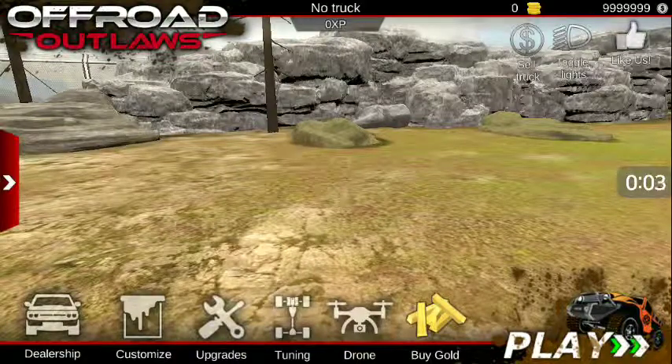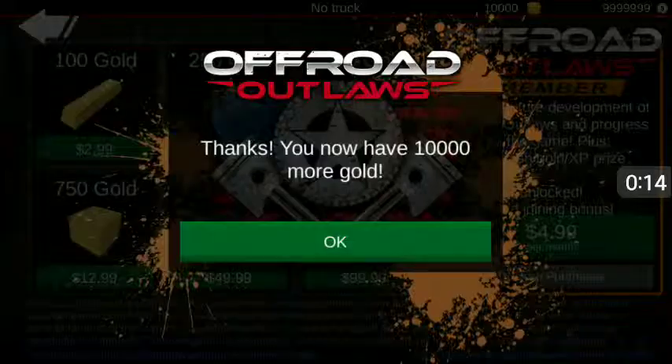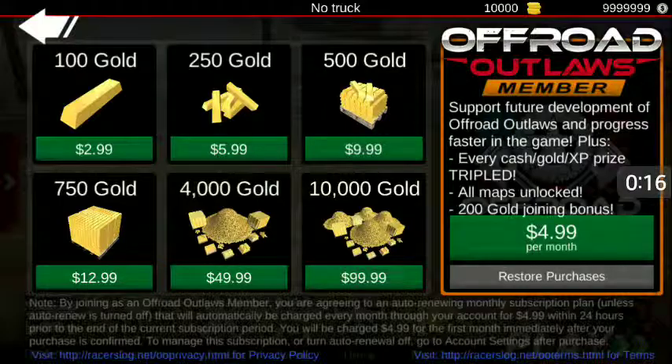Hi everybody. I'm going to show you real quick how to use this mod. Let's go to tap on buy gold. You'll see I have zero gold. Now I'm going to buy the $99 pack — and there you have it.